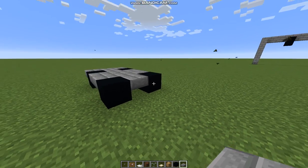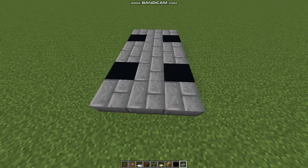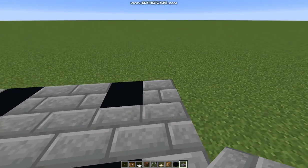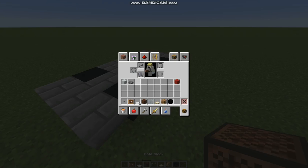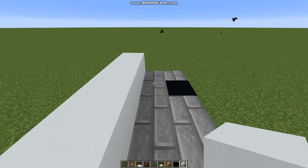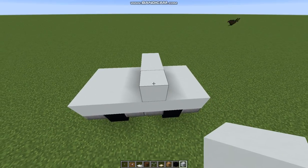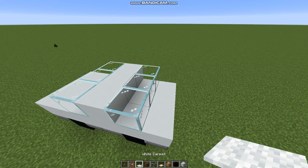Fill in that gap and then basically connect and make another row after the tires. Then grab your white concrete and place it across the entire hull of the car. You place a row there, then get your glass and place it there and place it there.